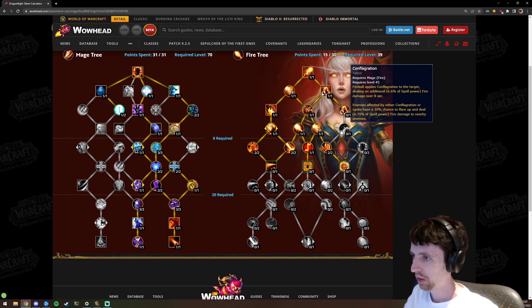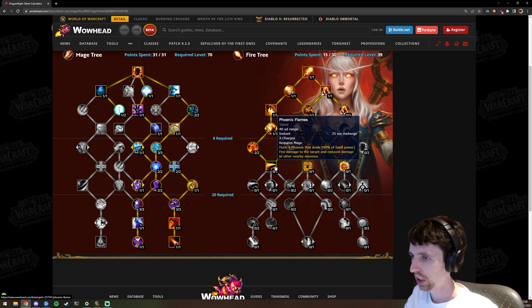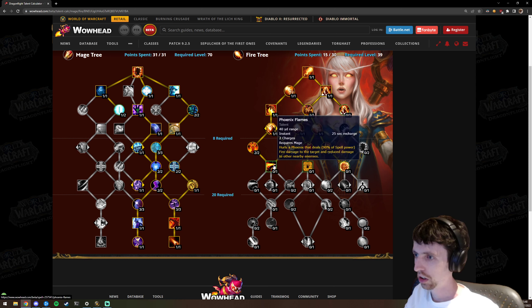Conflagration — Fireball applies a DoT that has a chance to pulse AoE. Improved Blazing Barrier — Blazing Barrier's damage is increased; whenever someone hits you with Blazing Barrier up they take damage. I don't think I'll spec into this the entire expansion, but we'll see. The next row is where you start to see some interesting choices.